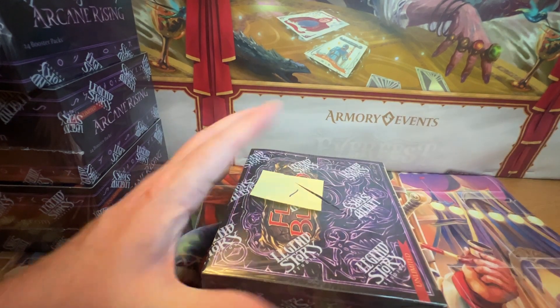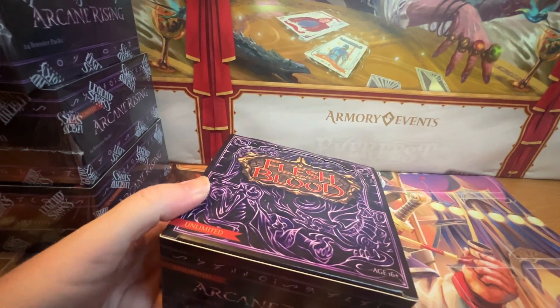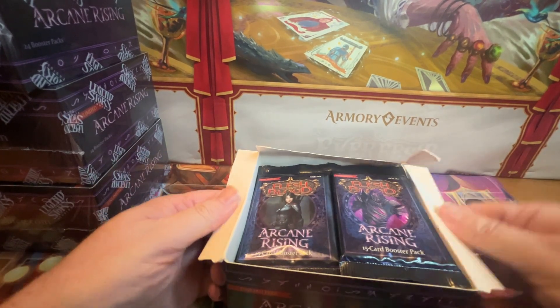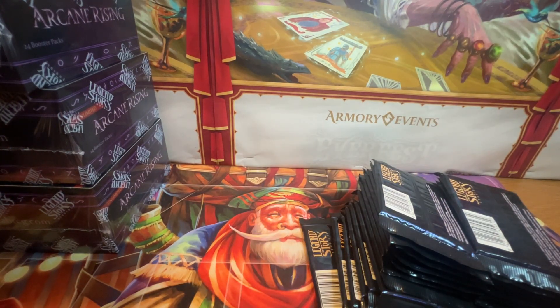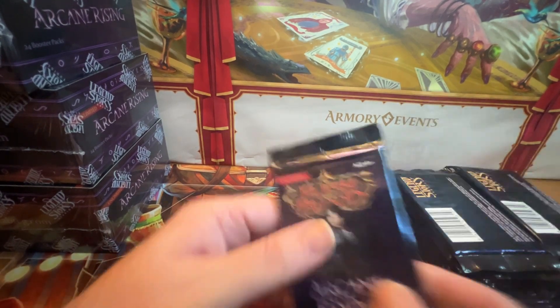Finally, open some packs. Looking for CNCs and what else — we got Otter of War in here, right? Otter of War, CNC. I'm not sure what else we can get. I wasn't playing when these came out, I just started.